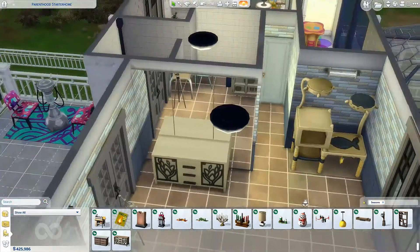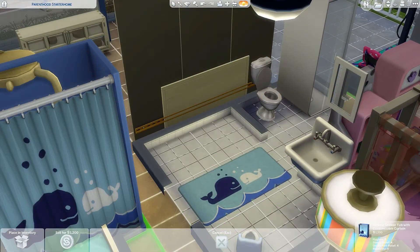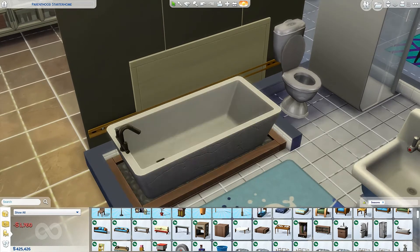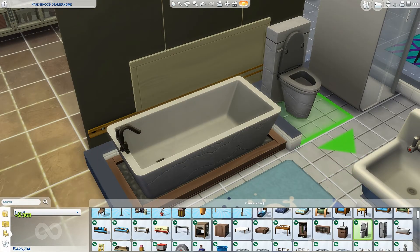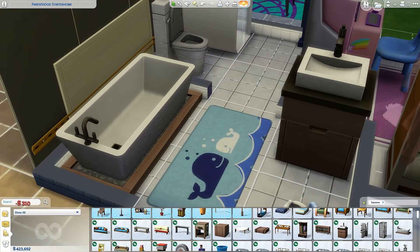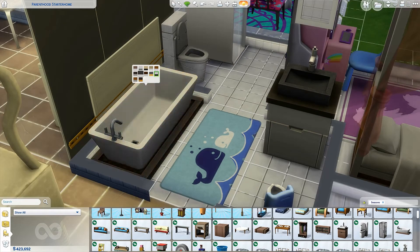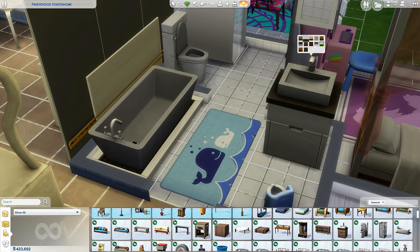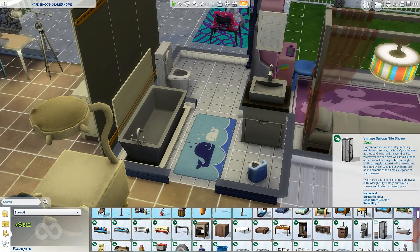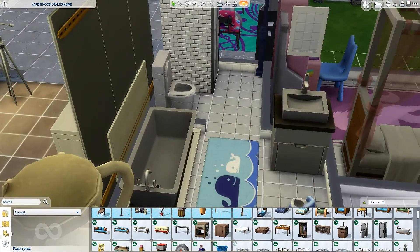I want to check the bathroom — we have new items here. Let's take away this bathtub and replace it with this new one — look at that, so good! We have a matching toilet and sink so we can match everything. Something more neutral would be nice — maybe black is a bit too dark; let's take this gray one. I also forgot we have a new shower with a breakout side that looks very good. I think we are going to use this one.